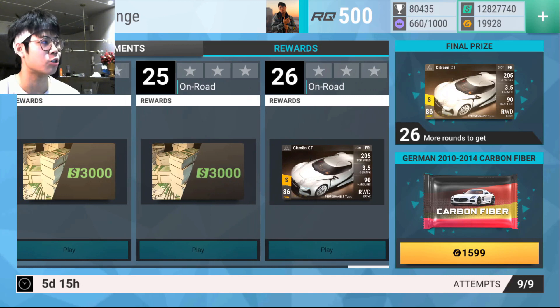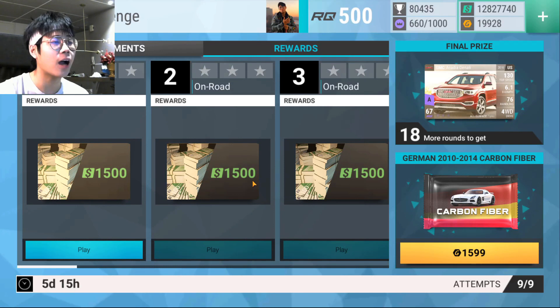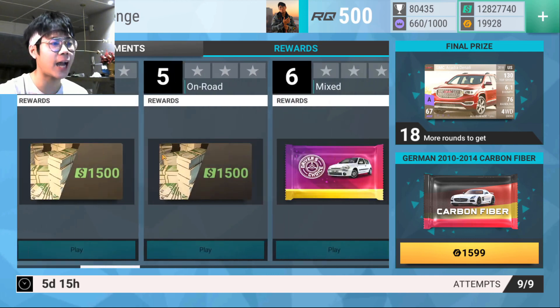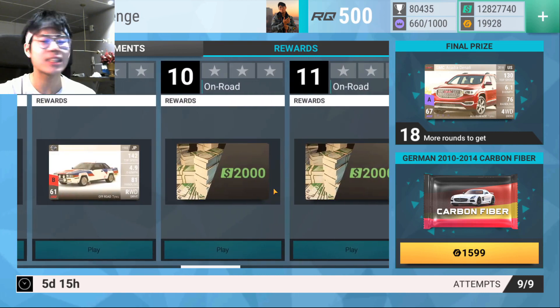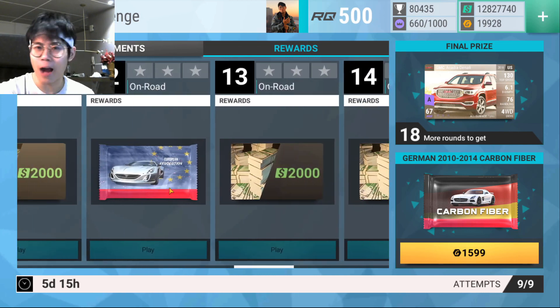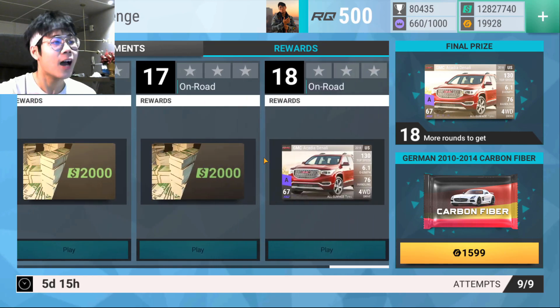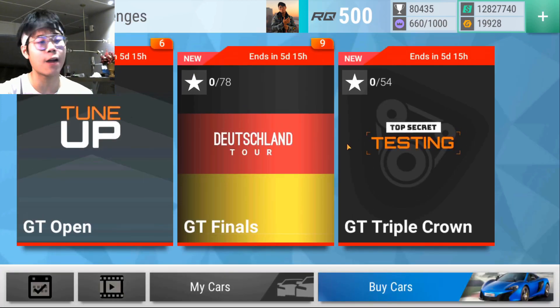On the 26th round you get the Citroen GT. Last but not least, you have the GT Triple Crown — I haven't gotten three tokens yet because you can't get three tokens yet; I think you can get them on Saturday. Here you get a bunch of cash, a driver's choice premium, a Nissan Silvia — which is a really random ultra — a European Revolution CF, which is huge, and finally the GMC Acadia Denali, an epic. Really excited for the GT Triple Crown.